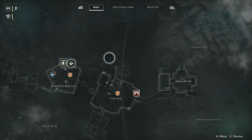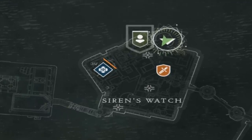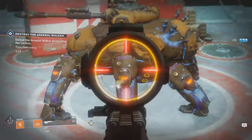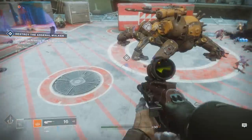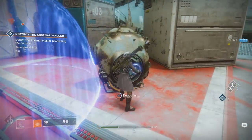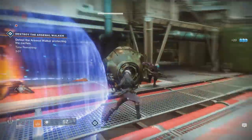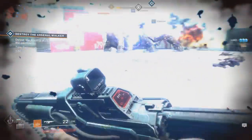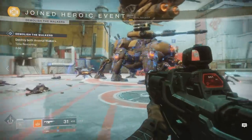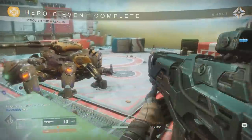Next up I have for you guys the public events. It's very important to know that you can turn each public event into a heroic event by doing something specific. The easiest one, in my opinion, is the one located on Titan at Siren's Watch, because you can do this easily at a low level. You turn it into a heroic event by taking out the Fallen Walker's leg — each time you do, blue orbs will spawn in, and you deposit these into the things around the shield blocking you from getting the Scorch Cannon. Once you deposit all six, you'll trigger the heroic event, which gives you more experience and better rewards from the chest. This is how you can get fast exotics, just by grinding these public events and turning them into heroic events.